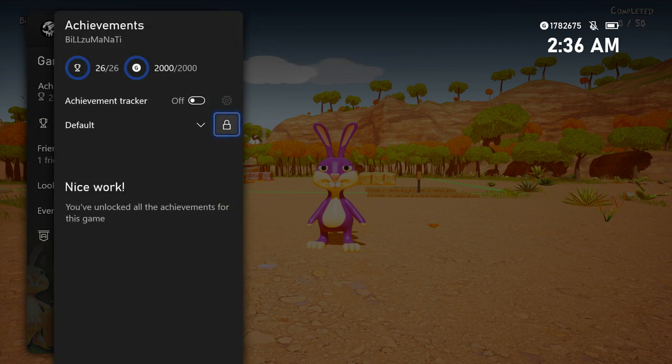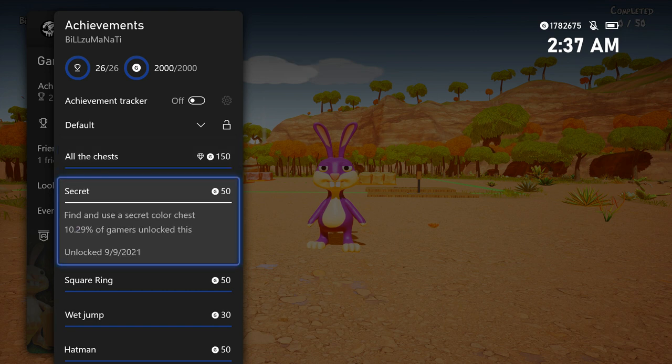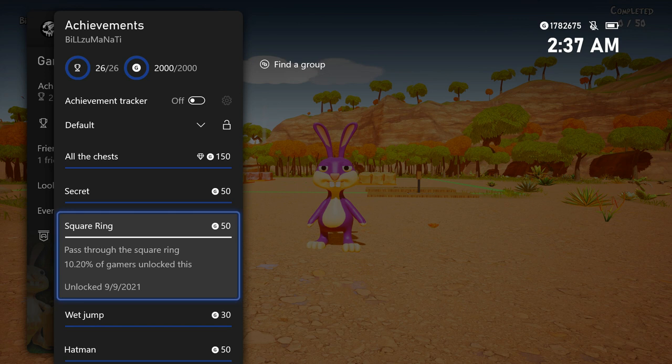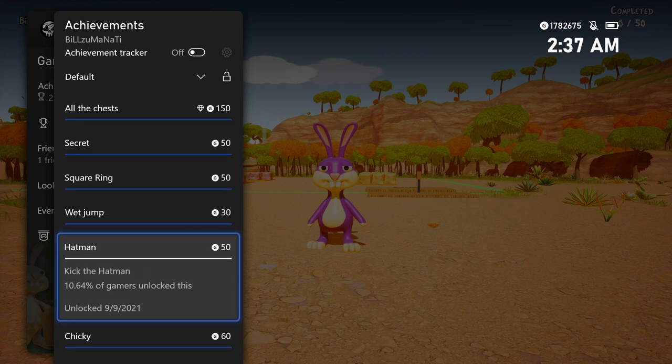There's an achievement for finding all 14 color chests. I'm going to show you where they all are on the map, which shows them after you collect them. There's a secret color chest hidden in the waterfall. There's a square ring you have to jump through at the top of the map by the white chest, and you also have to jump down the waterfall behind you at the start. You also have to kick the hat man, who's at the top left.